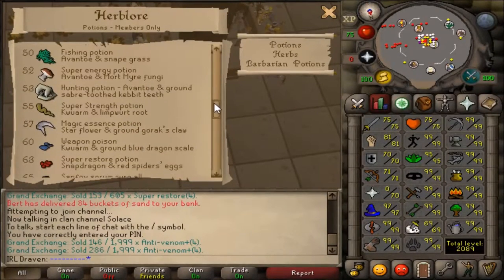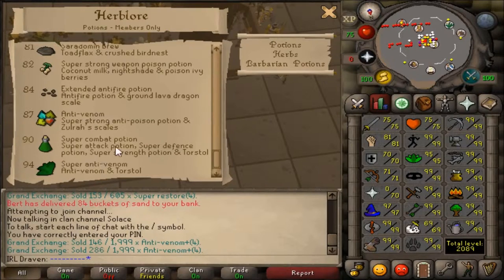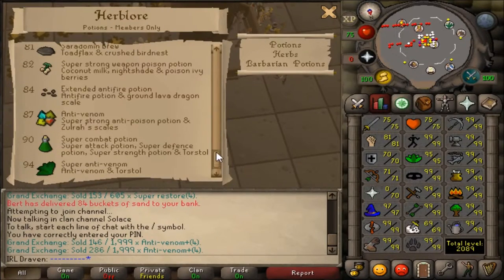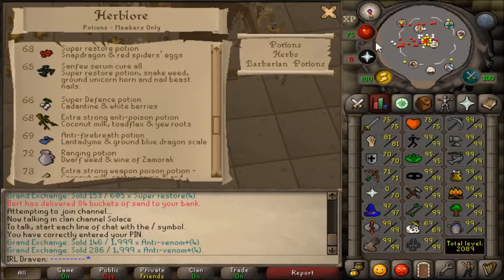There are a whole bunch of potions you can make, but only a few are ever actually worth doing. The best are super combat potions and anti-venom pluses, but those require 90+ herblore. Other decent options include super restores, super energies, super strength, defense, attack, anti-fires, ranging potions, and zammy brews — though those don't always sell. Staminas and extended anti-fires can also be good sometimes.